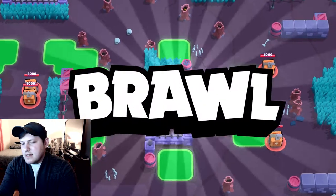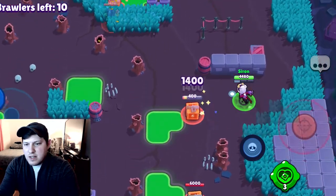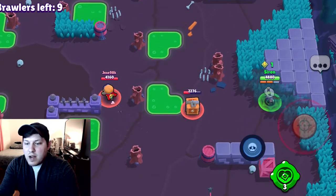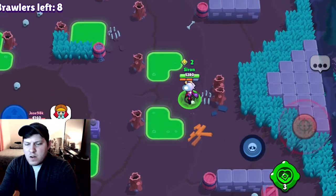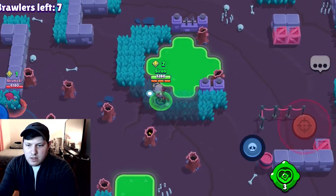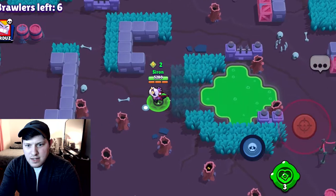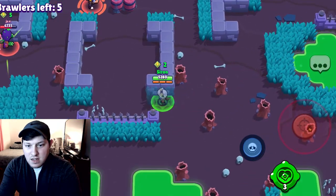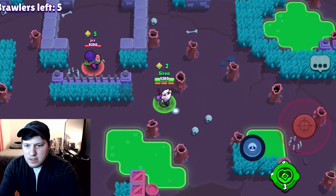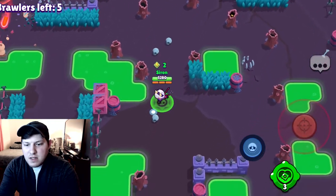We had some technical difficulties during that last match but I ended up getting two trophies. I got myself in a bad situation with a nine power cube max and I don't know how that Jesse gave back on that box, but needless to say it did not end up well for me. Alright Colt — what fights am I trying to take right now? I see somebody up in those bushes, it's a Colt. I'm gonna let him blow his ult on that Rosa. Is that Rosa coming for me? BB doesn't know how much ult charge I have right now.